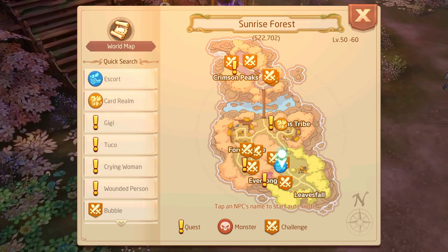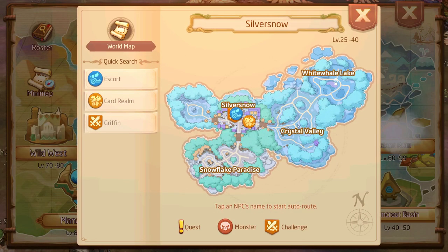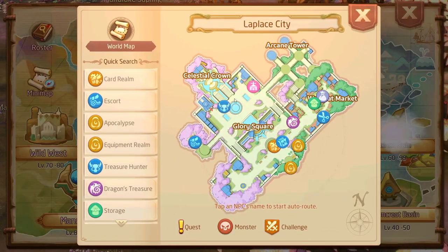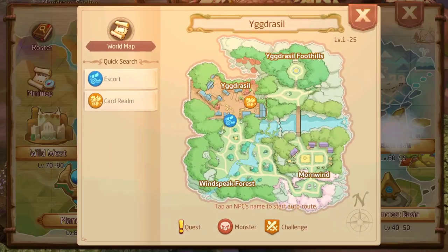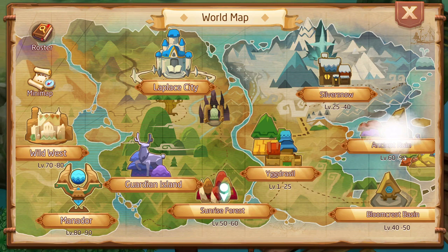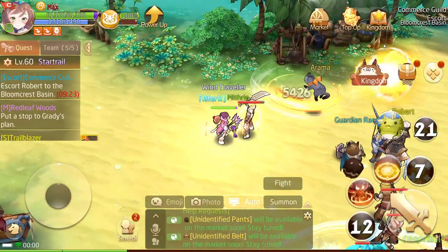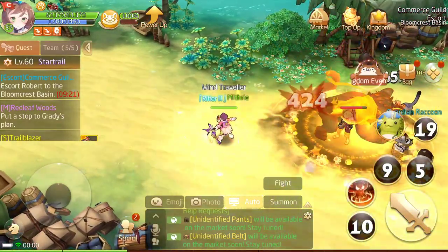I've already cleared the older zones, though apparently I missed one — a Griffin — so I could still do that. Anywhere you click on a location in the map will teleport you straight there. Note that some locations are only unlocked at certain levels; for example, one zone isn't available until level 60, which is very soon for me but not yet accessible.